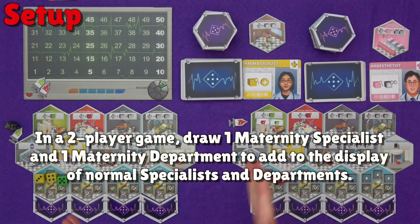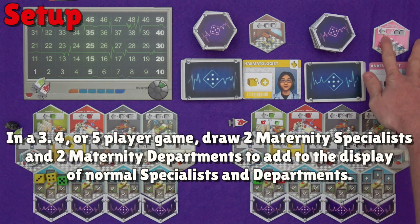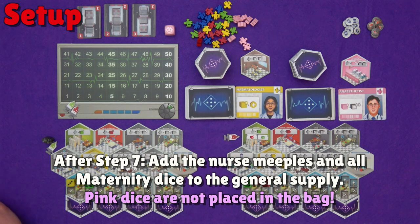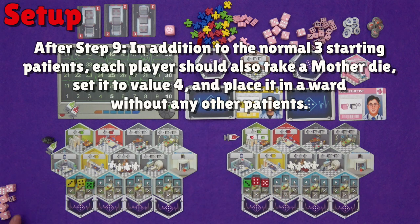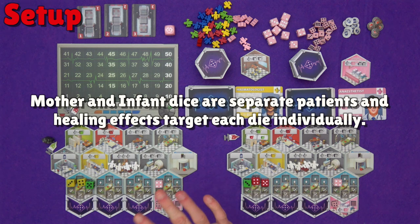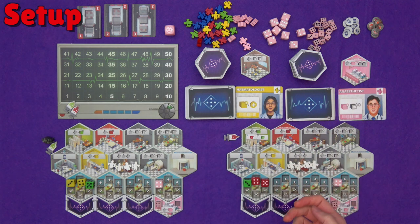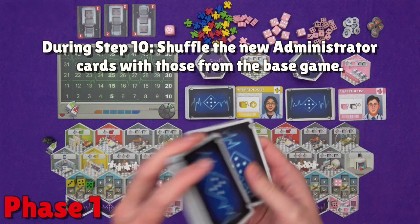After step 5, when we've set up the departments and specialists, you create a separate deck of maternity specialists and departments and, based on your player count, add them to the display. In a two-player game there is just one maternity specialist and department on show; for all other player counts there are two each, in addition to the normal departments and specialists. When you make the general supply of specialist meeples, add the pink specialist to them and put the pink dice into the display as well — they do not go in the bag. Pop your two new administrators in with the rest, shuffle and deal them out as normal.